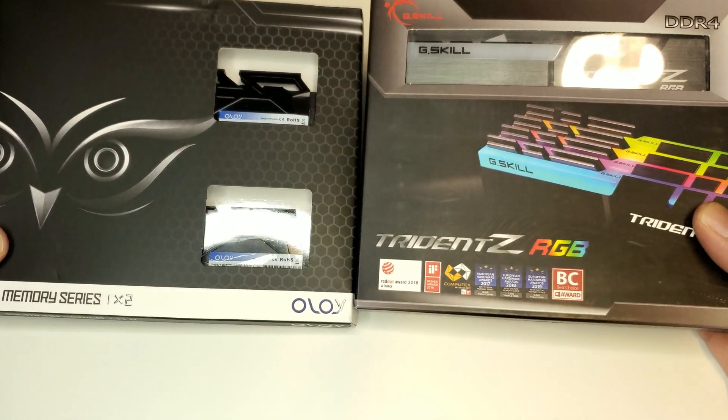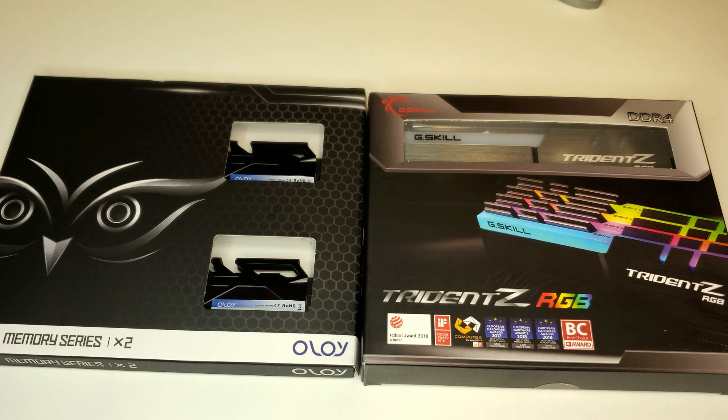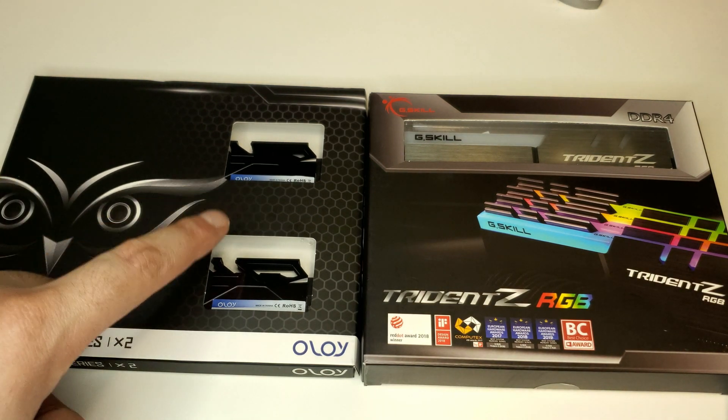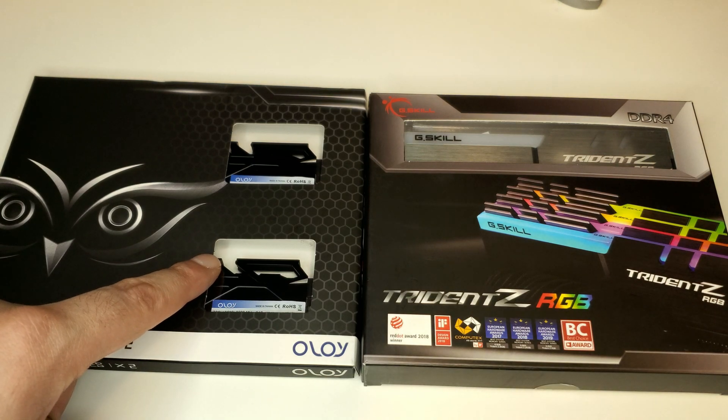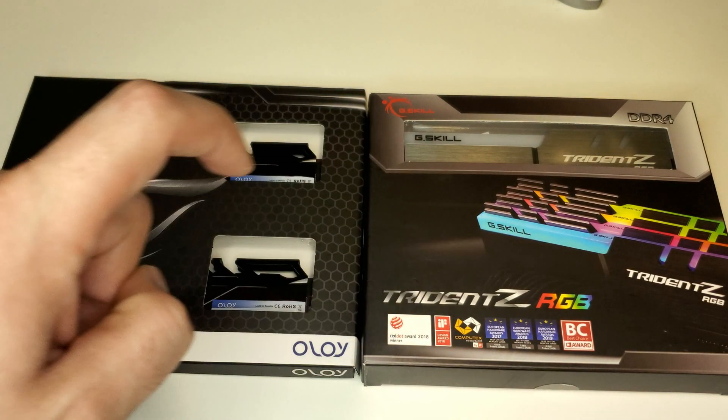I think this test will be interesting. We're going to see how each of Samsung's B-die and C-die kits compare to each other directly. We're going to take Oloi's stock primary and secondary timings and apply them to the G.Skill set and see how they compare.